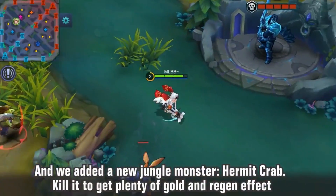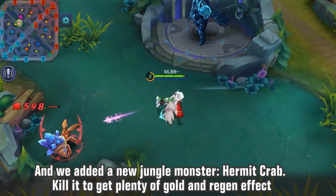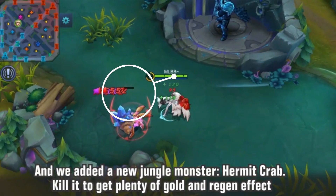Another thing on the top jungle side: they've added a jungle crab, a river crab. The river crab will attack you, but it seems to do very minor damage. Once you kill it, it gives you a lot of gold — maybe around 150 gold total — and it also gives you a regeneration effect, recovering some HP. I think that's amazing, because if you're a top or mid laner and you're low, and the river crab doesn't do much damage, you can go kill it, and after killing it you don't have to recall — you can stay in lane and get more experience.